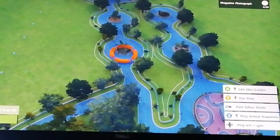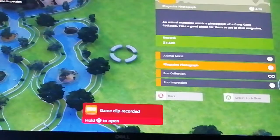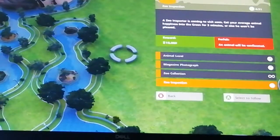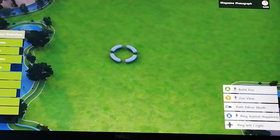Sorry about the noise, it's just my mum's hoover — that was a bit annoying. Oh, there's a magazine zoo inspection coming to visit soon! I need to get my average animal habitat in the green for three minutes or else I won't be placed. Okay okay okay — the animal happiness is already in the green, I just need to keep it there for three minutes!